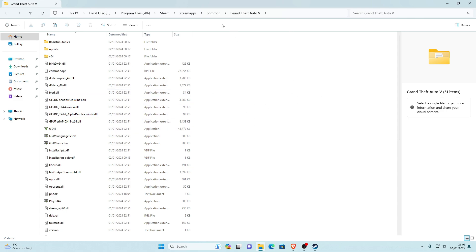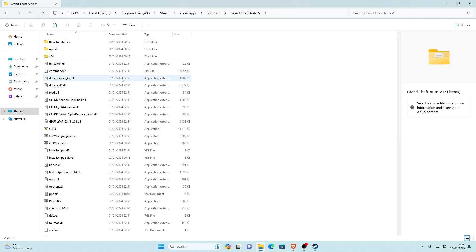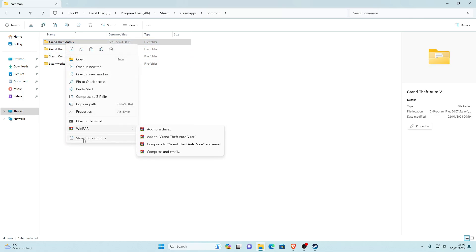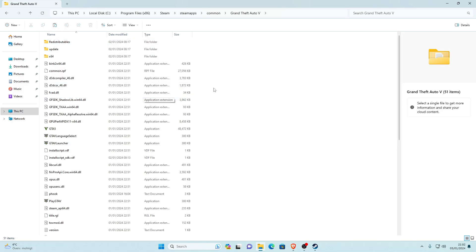Just to let you know, if you go back to Common you can see I have a 'Grand Theft Auto V - copy' — basically a backup file. So if anything happens, like if I install a bad mod that ruins my game, instead of reinstalling I can go to my copy and restore from there. To do that, right-click your GTA V folder, Show More Options, Copy, then right-click and Paste to create your backup.